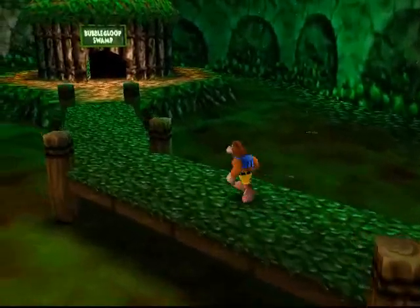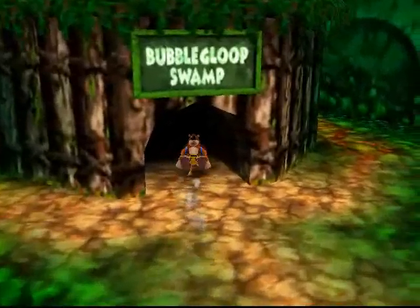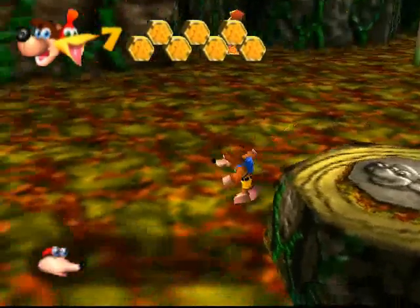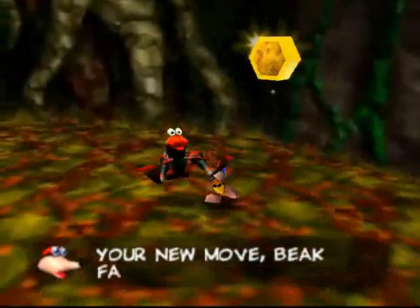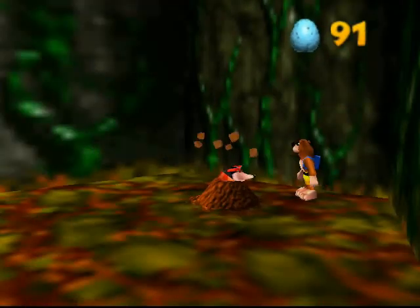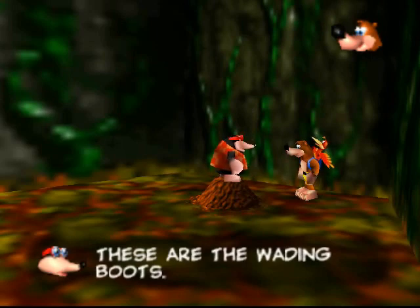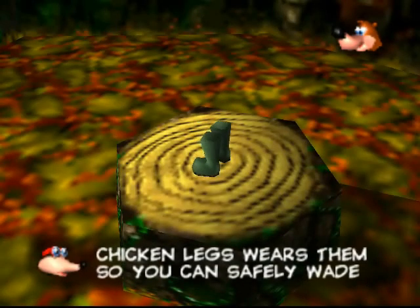Welcome to this special Christmas Eve episode. It would be more appropriate if I did a free ZZP, but I guess beggars can't be choosers, so Bubble Gloop Swamp it is. Bottles tells us that there's only one move to be found here, and it's right at the entrance — whereas in Clanker's Cavern we had to go all over creation to find it. We're going to need that move a lot in here.